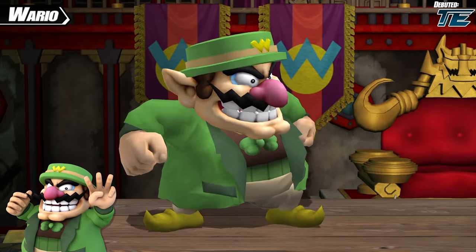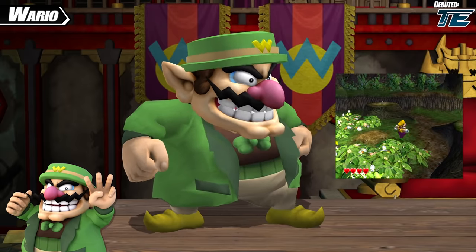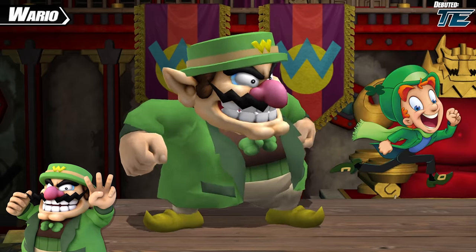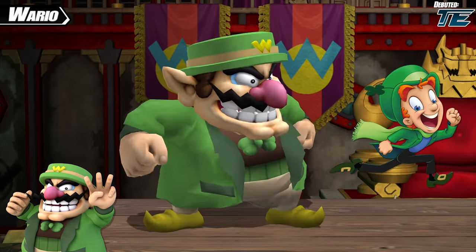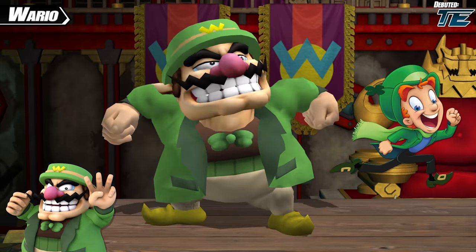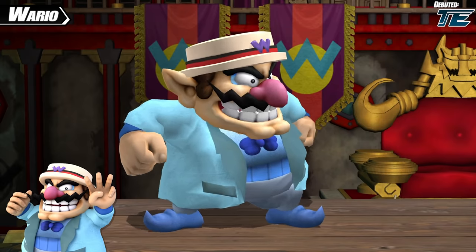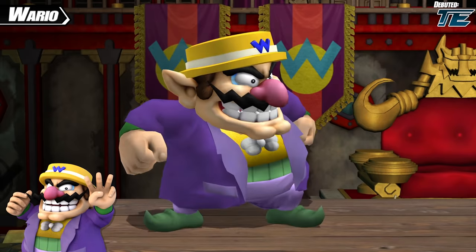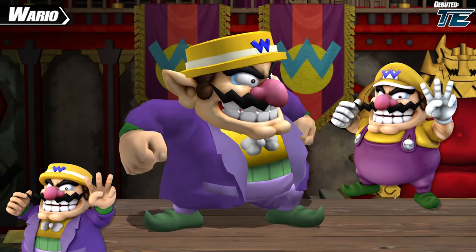The green outfit has two inspirations: Greenhorn Forest, a level from Wario World on GameCube that is largely green, and leprechauns — short and stout supernatural beings from Irish folklore who also dress in green and are obsessed with gold, just like Wario. The blue outfit was simply designed for the blue team with no real references. And lastly, there's a purple and yellow design that naturally takes inspiration from Plumber Wario's typical color scheme.